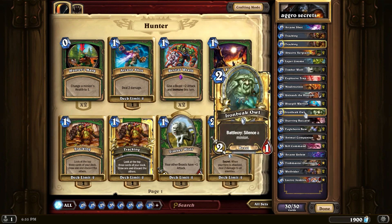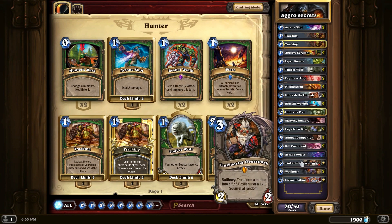I took out an Arcane Golem, two Worgens, and a Leper Gnome and added an Iron Beak Owl. On a budget you could add another Iron Beak Owl, but I added a Tinkmaster Overspark for taunt removal — plus it can take down a bigger or smaller creature. The only legendary you really need is Leroy Jenkins. He's very important to the deck. It's still a pretty budget deck with just one legendary, and if you're playing aggro decks, Leroy Jenkins is the first legendary you want to craft regardless.